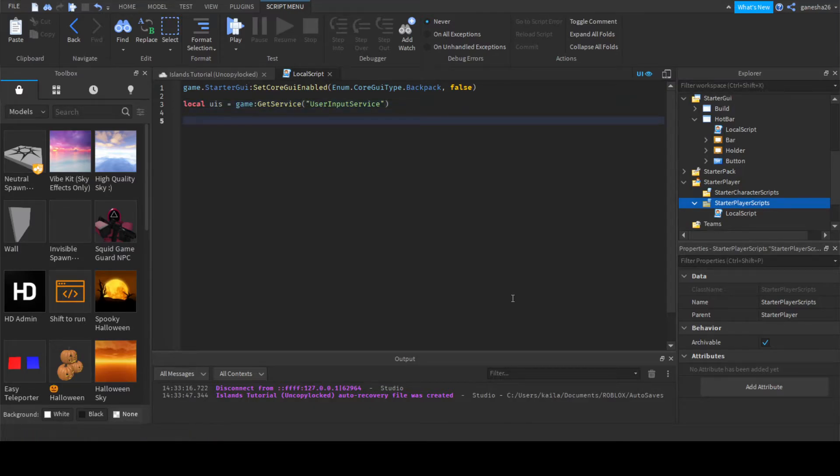And now we can say local UIS, which is just the user input service, is equal to game get service user input service, and local player is equal to game dot players dot local player.